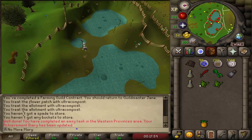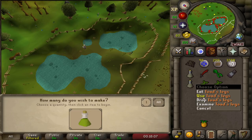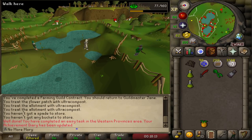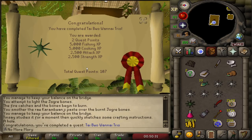To get the frog legs for the other half of the agility potion, you come to the Gnome Stronghold to the north. You remove the legs and use the toad legs on the Toad Flex potion, and you now have two three-dose potions. You turn one into a four-dose, and we're ready to complete this quest. Tai Bwo Wannai Trio is done!